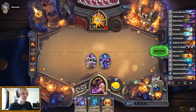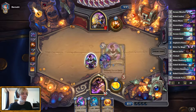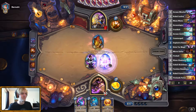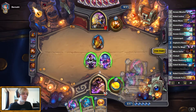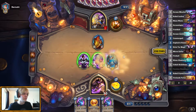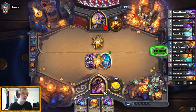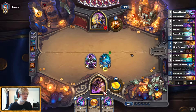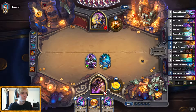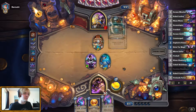This is a 4-attack minion, and we know that Priest does not currently have a tool to deal with 4-attack things — they can deal with 3 or less, or 5 or more. We're just playing Cobalt, and now we're dodging Dragonfire Potion, which is pretty good. Now it's susceptible to removal, but we need that damage push. Next turn is Faceless Summoner, which is also going to be pretty good.